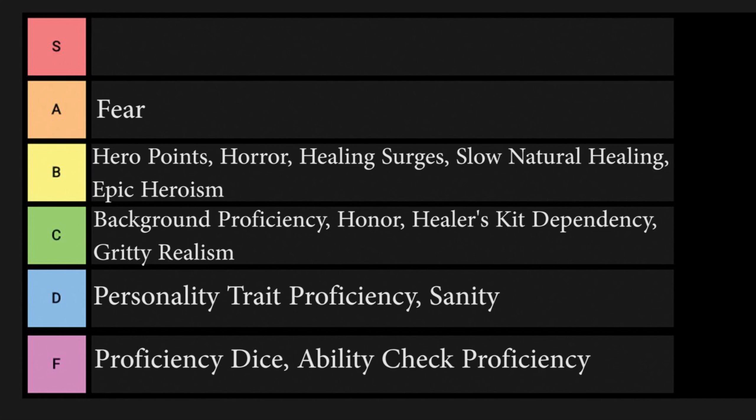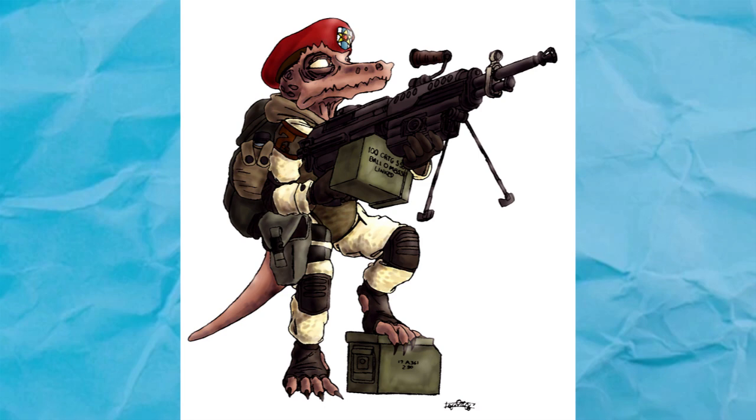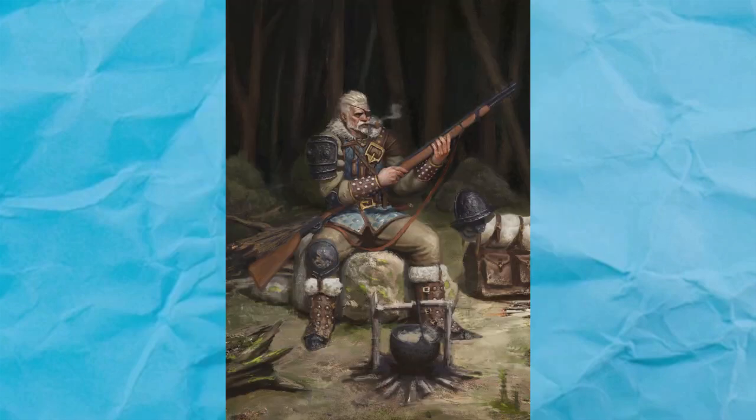Hero Points. Here's a mechanic I actually like. Hero Points are basically a resource that allows a character to add an extra D6 to any D20 roll, and they're only replenished after leveling up. They're useful in campaigns with newer players who haven't mastered the system, or even with experienced players if the party is small or if you want a feeling of truly epic adventure in which the PCs are expected to hold their own against groups of high level monsters. I wouldn't use Hero Points in a darker campaign or with a party of highly optimized builds, but they're a very simple addition and you shouldn't hesitate to use them if you think your party could use a safety net. I'll put Hero Points in B tier.